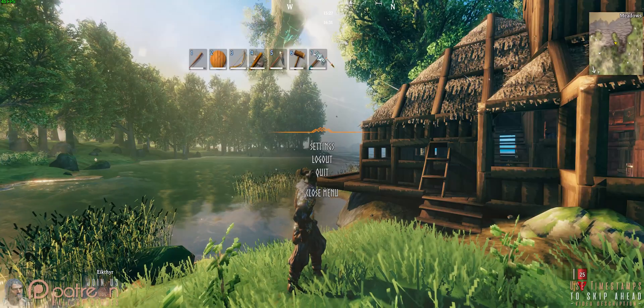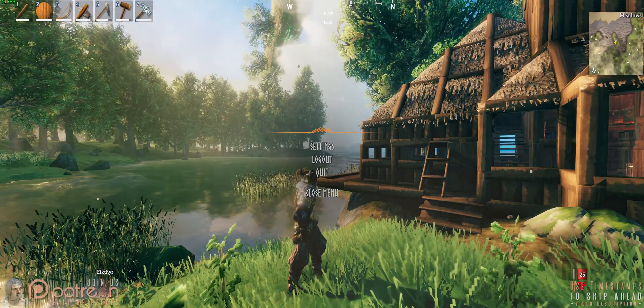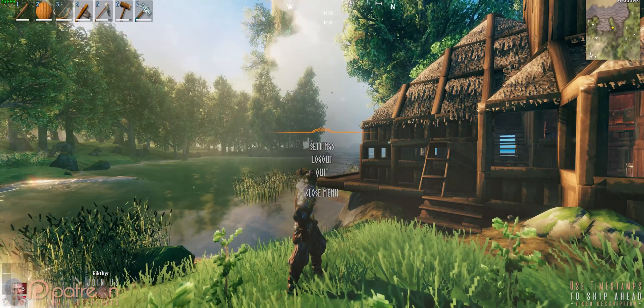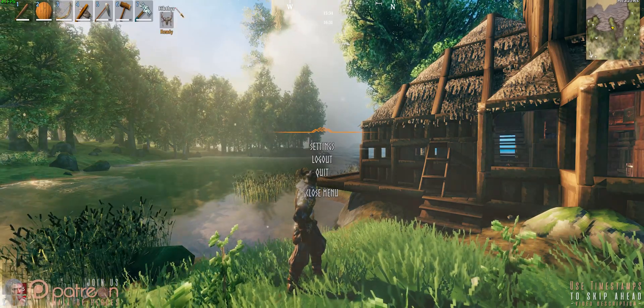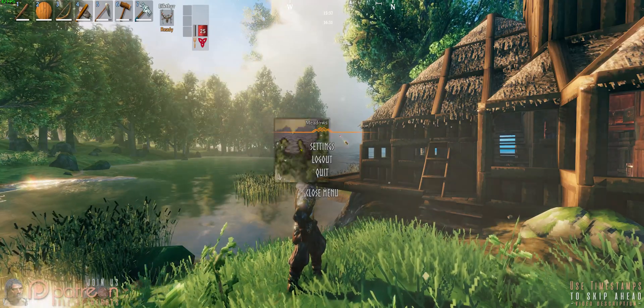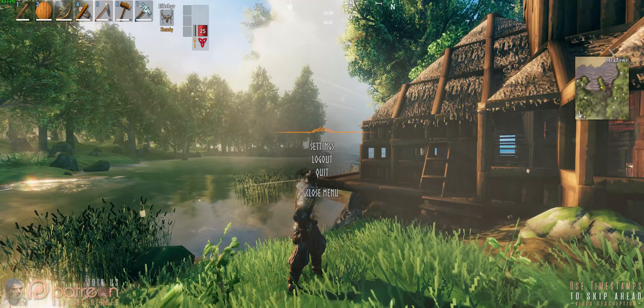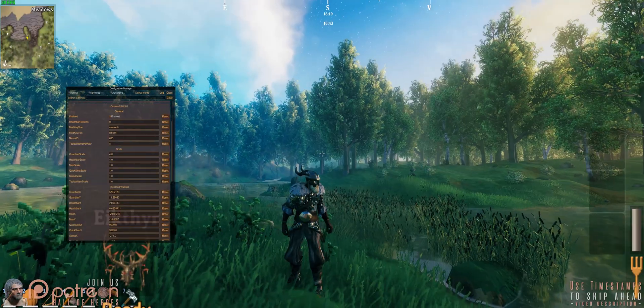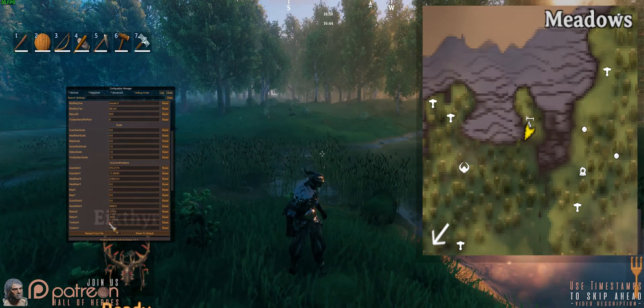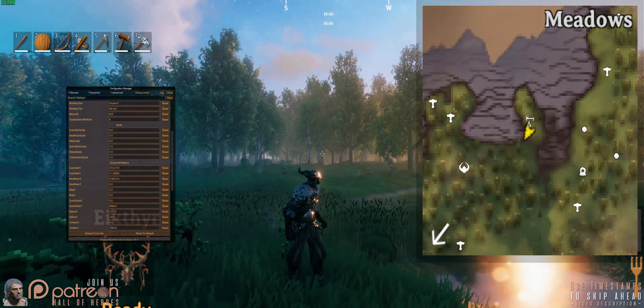A great companion and expansion to today's first mod. Custom UI allows you to adjust the minimap, food and health bars, toolbar, status effects, and guardian power display locations, sizes, and rotation. Position can be edited in-game. Scale, items per row, and rotation are adjusted via the config.